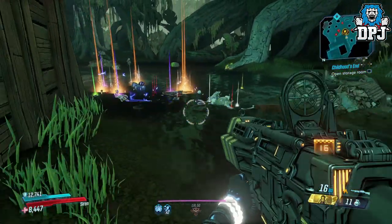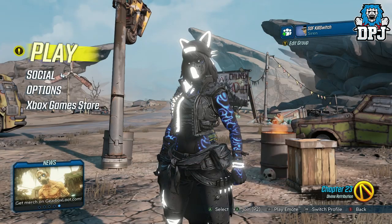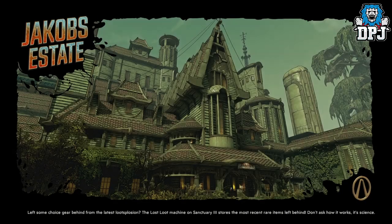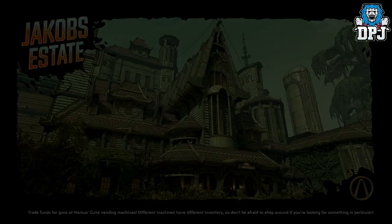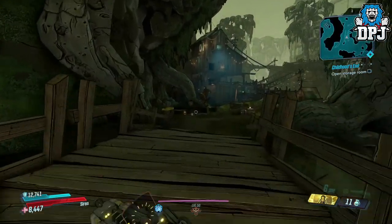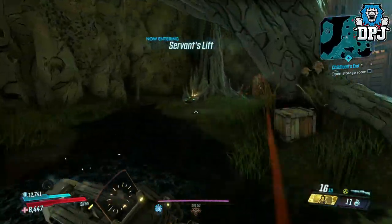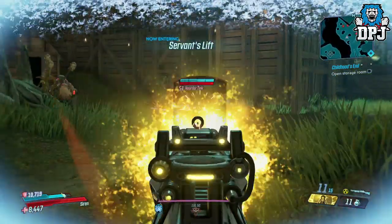If you attempt this on Mayhem 3 and it's a little crazy, drop it down to Mayhem 2 or maybe even Mayhem 1. Either way you will get a ton of loot, legendaries and cash — and the cash is just ridiculous. Once you have killed him and grabbed his backpack, simply quit out and load back up and you will respawn on the other side of that bridge. It literally takes 5 seconds to get there, so you are good to go again.